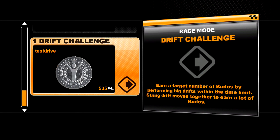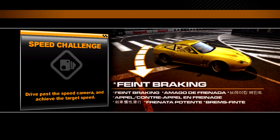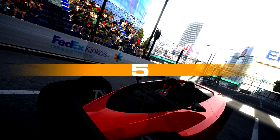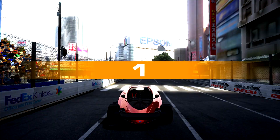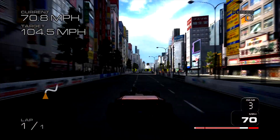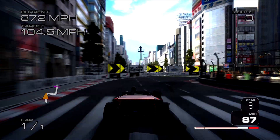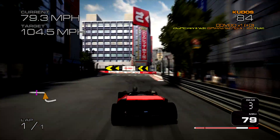Let's continue on to the next race whenever it loads. There it is — speed challenge. This car should be okay for this. It doesn't seem to accelerate very fast, but that's all right. Let's go, time to go fast. Hey, it's the Epson building that's also in PGR4, and I'm pretty sure that's also in Forza 1. Okay, I need to be going 104 — definitely 4th gear.